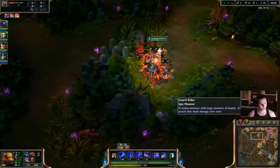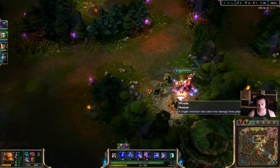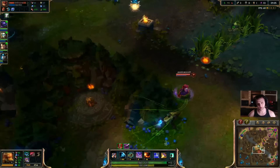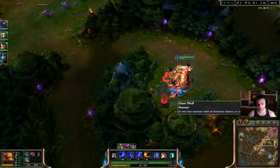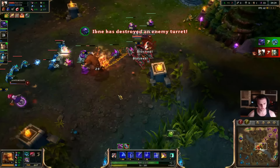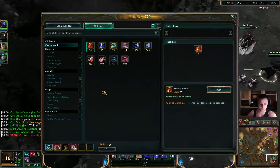I could have definitely 100% killed the Annie — it's just I didn't want to risk dying for it. I probably should have since he just killed two people and his bounty was a little higher. I misplayed that so bad — I should have Q'd him first before ulting. I thought just the ultimate damage would kill him. The main reason she didn't die there is because Annie had her Zhonya's, which gives her a ton of armor and magic resist. Just a big misplay by me.